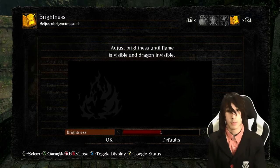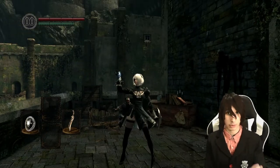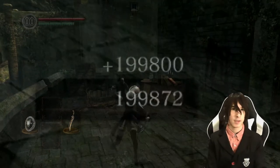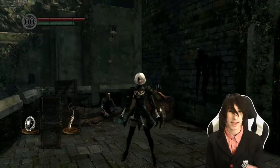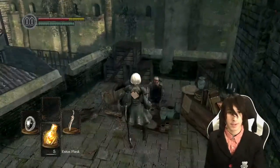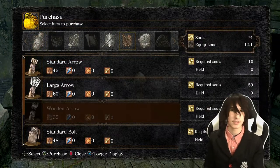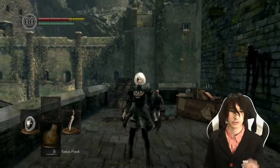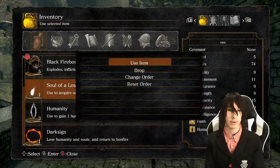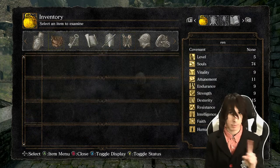Now that we're in Lordran, we're going to perform an infinite souls glitch that allows us to get infinite souls and humanity on every platform right at the beginning of the game. All you have to do is rack up about 3,000 souls, make your way to Undead Burg, head down to the Undead Merchant, and buy 999 wooden arrows. You need these for this glitch because you need to show a quantity of 999 — we're doing a value swap here.